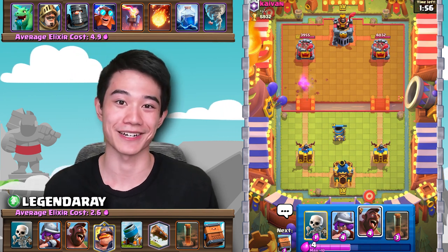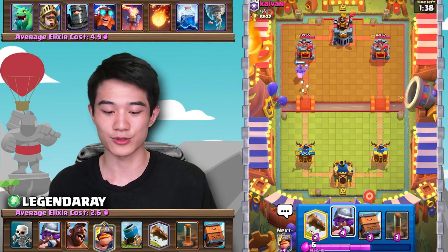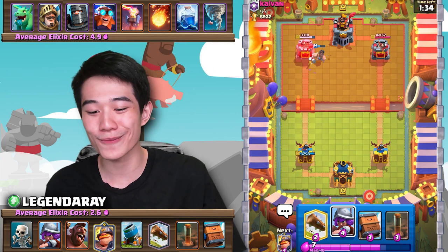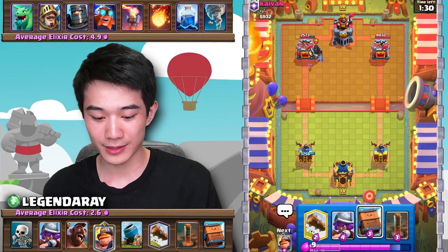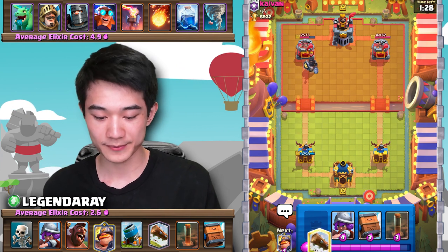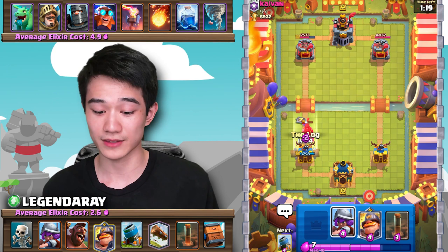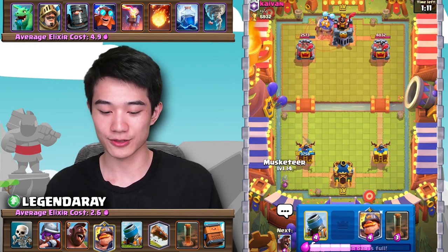That defensive Mortar was absolutely not necessary. Let's turn that big defense into a positive Elixir trade and get some tower damage. He actually fails his Hog pull there — very nice for me. I think I'm going to have to spend a roll delivery on this. Roll delivery probably will defend fully — actually it will not, so I have to Log here. And as expected, an Electro Giant in the back.